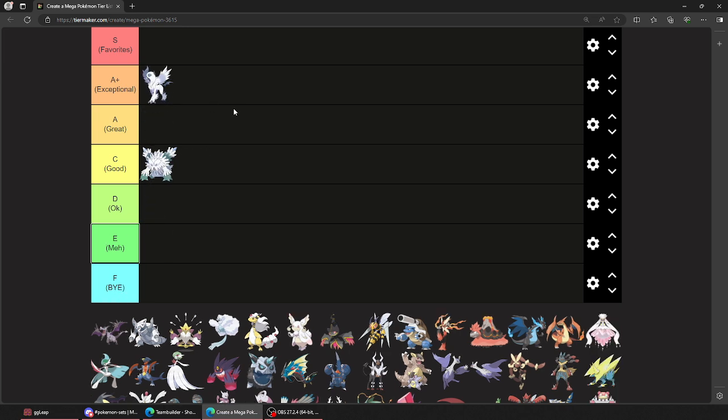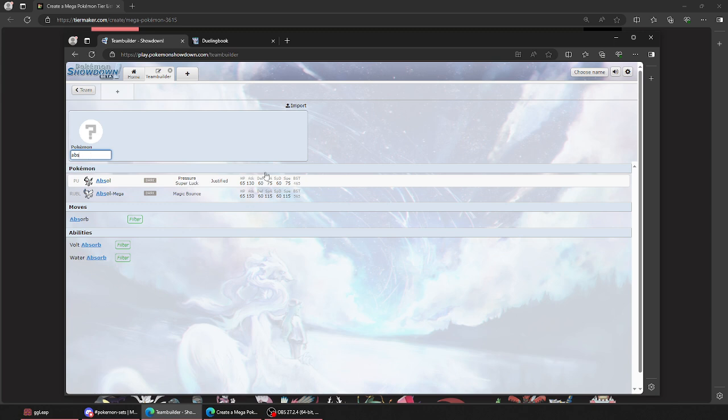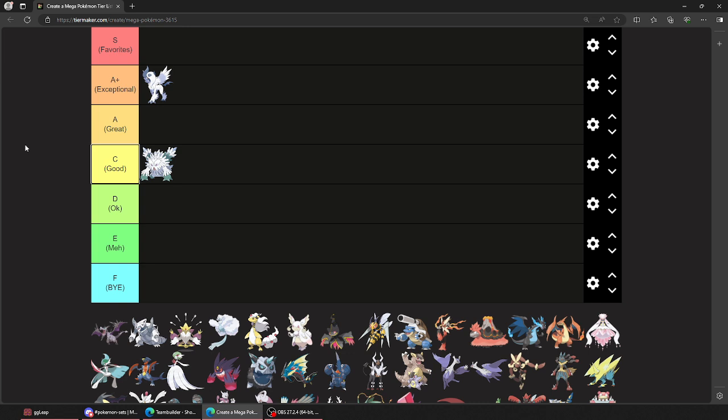Absol — just gonna put him in exceptional. That's a very good design. Just give it wings — give the disaster creature wings so it looks like an angel of disaster. Love it. It didn't really do that much in terms of its status if I remember. 150 attack is actually insane — hits harder than Landorus-T. And then 115 special attack is also very exceptional, and 115 speed, also insane. This is a very good buff for Absol, very good design. The only thing it's lacking is that it's somehow not as good as the better ones competitively. That's the only thing bringing it back. It's like, it's an all-star — it's good, it's very good.